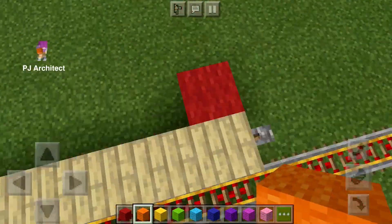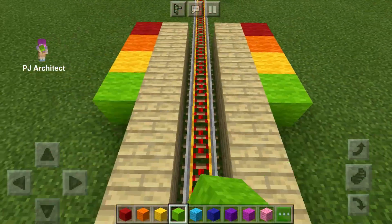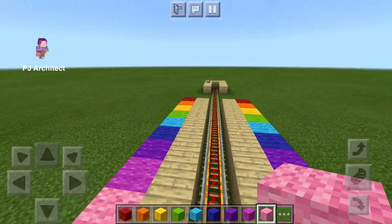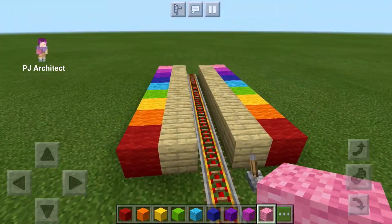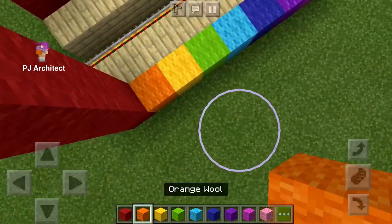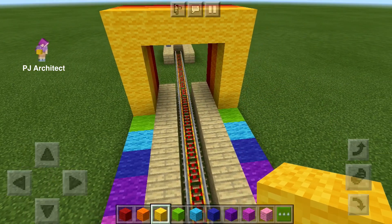Grab some wool and put them in rainbow order next to the wood planks so it will be a rainbow tunnel, not just a regular old tunnel. Build up four blocks and connect it in the middle with the corresponding color of the wool that's already placed to form a tunnel.